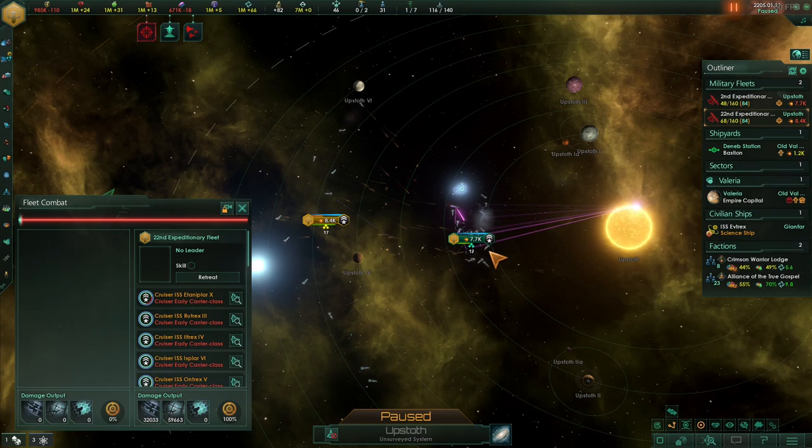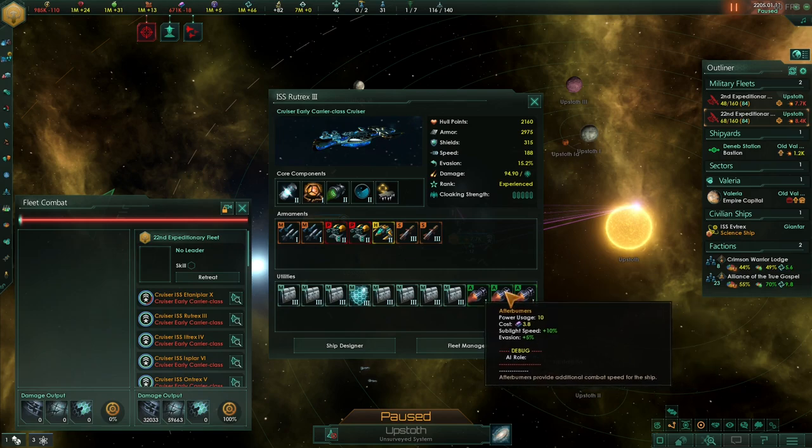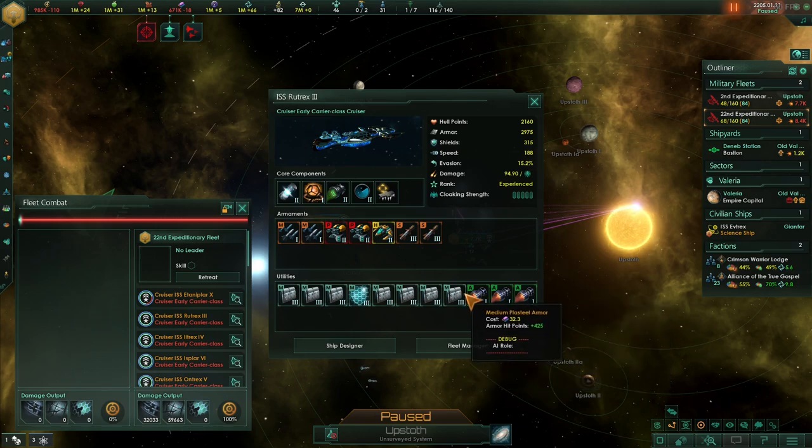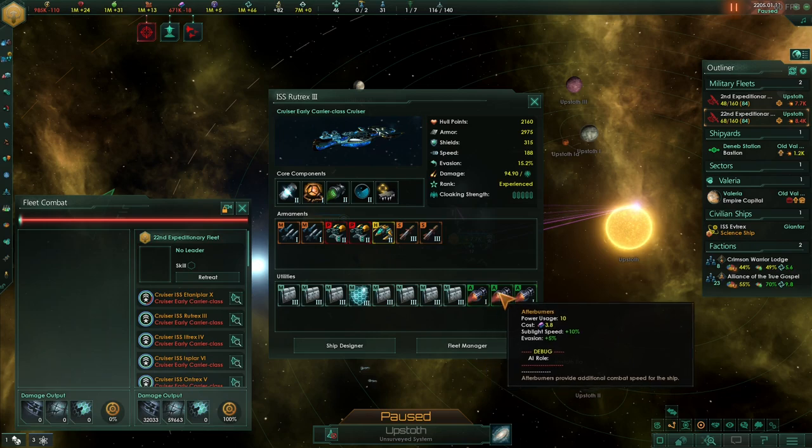That was with just the Type 2 strike craft which you can get pretty early in the game. They lost eight to our three — a very clear win. So we've seen artillery, energy torpedoes, proton launchers, neutron launches, and strike craft as long-range weapons that can mitigate some of that missile damage. You could probably make this design more efficient — include some early shield hardeners, armor hardeners, or extra targeting in the auxiliary slots depending what techs you get in that 30-40 year period.